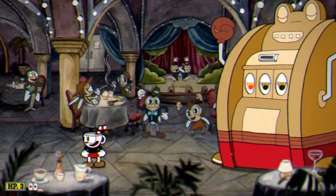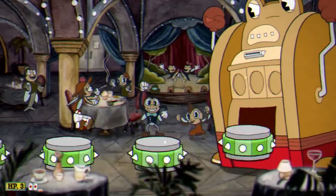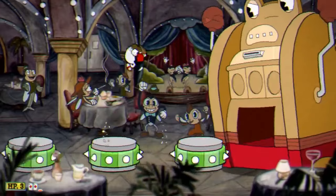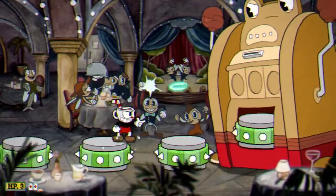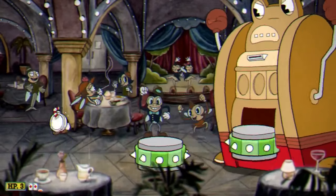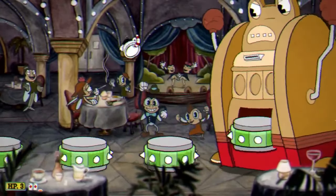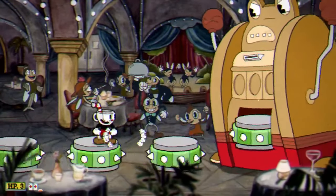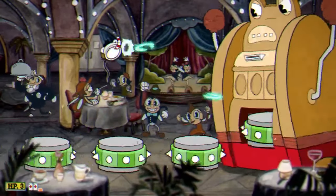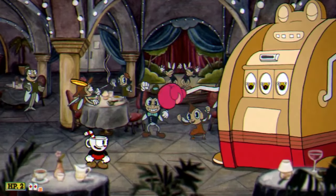Depending on what we see on the slot machine is what attack is coming our way. Right here we see all three snakes, and that means we're going to be jumping on top of the platforms. Jump every other platform — that's the easiest way to get this done. It'll go a little bit faster as we go through it. Make sure you're shooting the entire time because the slot machine only takes damage while you're in the middle of platforming.